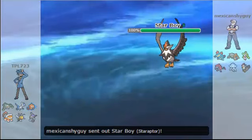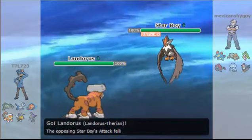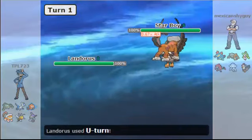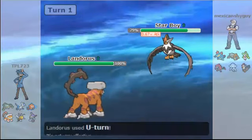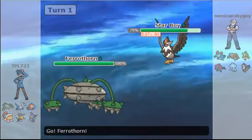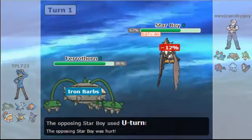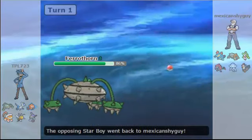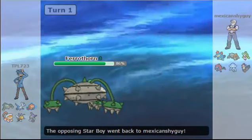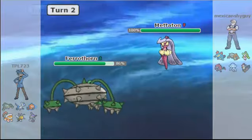In comes Staraptor, and I knew that thing was coming in, so that's why I went for my Landorus. I'm like, this thing is obviously going to be Choice Scarf. It doesn't look like it's a Jolly Scarf — I'm guessing it's an Adamant Scarf, because otherwise I wouldn't have been able to outspeed it. So I'm going to send in Firthorn, which can do huge amounts of damage. Any Staraptor that is Choice against a Beedrill is going to take a crapton of damage.